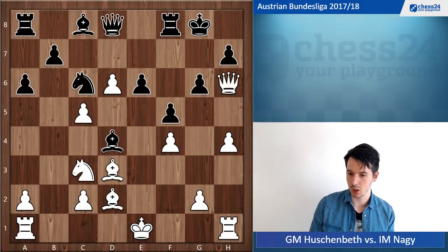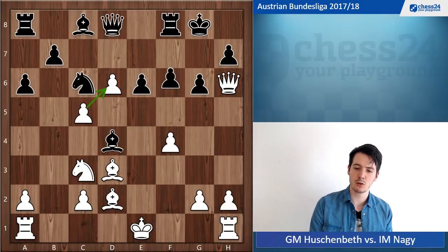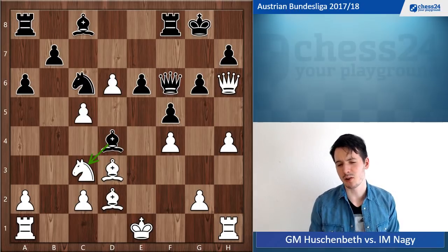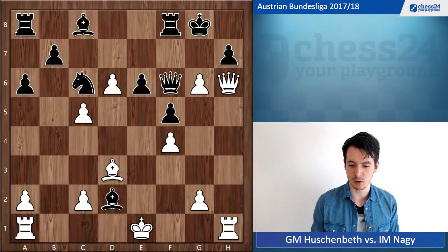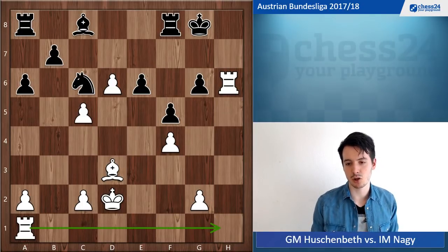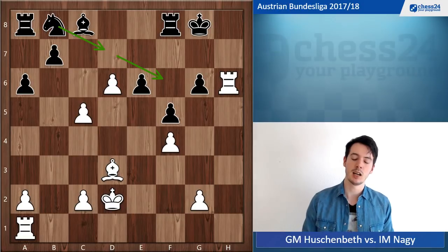If I go h4, he can go Qf6 hitting my knight on c3. Note that he couldn't go Qf6 immediately before, because I could unpin with tempo attacking the queen — but with f5 played this is now possible. Still, this might have been the best line: h5, Bxc3, hxg6. He has to take on d2 with check first, king takes, I threaten checkmate, he takes off the queen, queen takes, pawn takes, and Rh6. I'm ready to double on the h-file, but this should still be better for black — he finds knight b8, regrouping to f6.